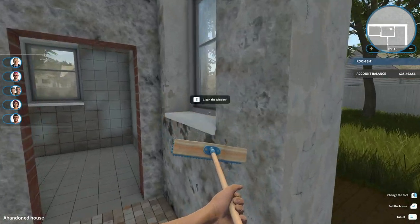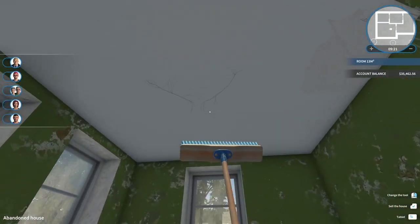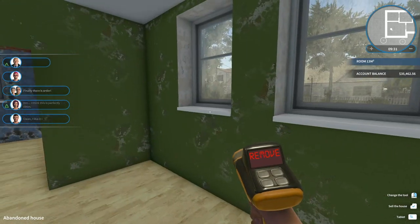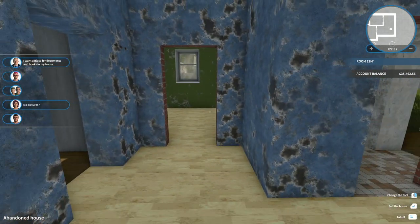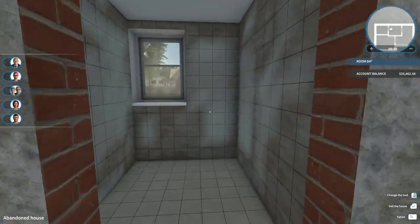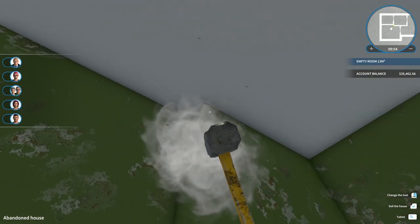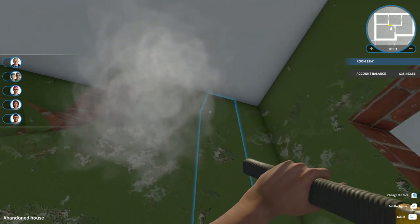Looking good - we've cleaned it up for the most part. We do have some more cobwebs on the ceiling - check every corner. Got an electrical socket here to get rid of. I'm trying to decide whether to keep this layout. I'd almost rather have an open kitchen concept - I'm tempted to just tear it all out. Let's get out our sledgehammer and go to town on it - we could definitely use the skill points too.